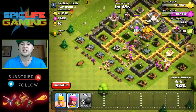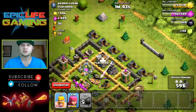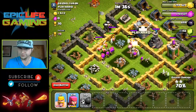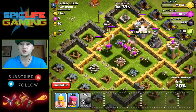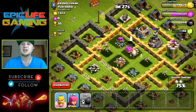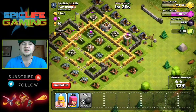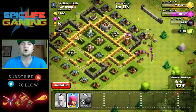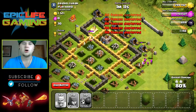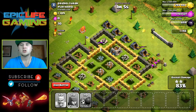That mortar is doing work — one shot and all those archers are gone! Finally took that down. Now I've got to worry about that wizard tower, it's going to do some work. It took down all our barbarians and all those archers on that last shot — darn! I still have a few archers left but those barbarians over there aren't going to be able to break through the wall fast enough to take out that cannon.